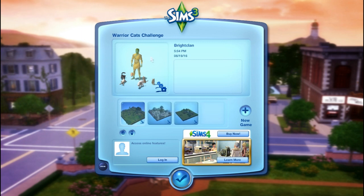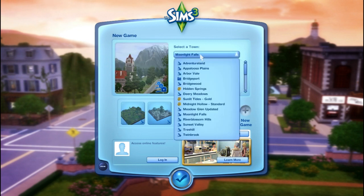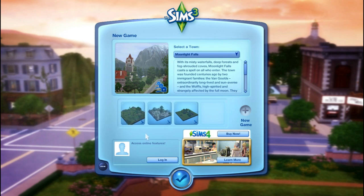I'm going to use our save of our Warrior Cats Challenge - I have a couple different saves - to go in and show you guys how to make a lot, how to create a plant sim, and how to customize cats with all the different mods I use. I'm going to show you the type of world I use. So there are a bunch of different towns you can pick in Sims 3. The town I use is Arborvale. It's downloadable - I found the link for you guys and it's going to be in that document under world building.